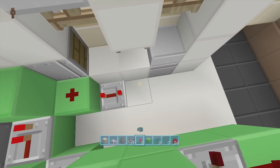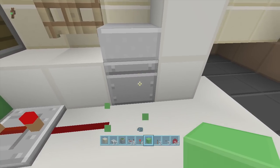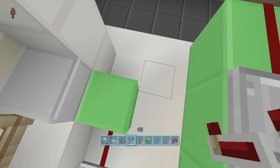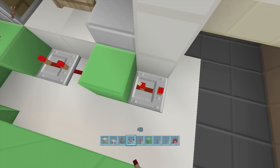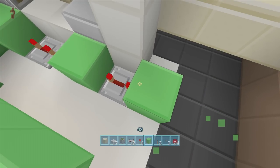Put a block in front of the repeater, a block down, another repeater on one tick delay, a block in front of that repeater, come down a block and put a piece of redstone dust — that should activate the first piston. Come down a block again and put a repeater on four ticks delay, then a piece of redstone dust in front of it, and a block in front of that dust — that will activate this piston right here.